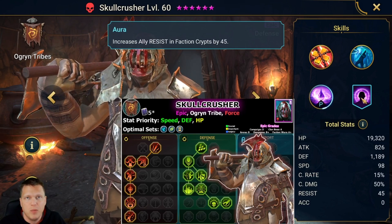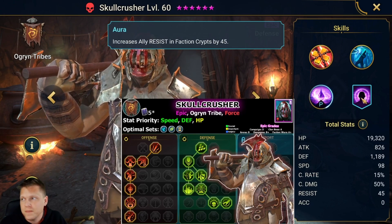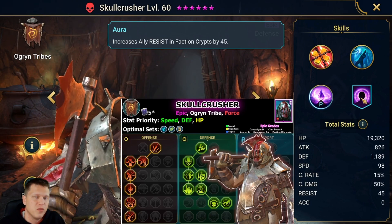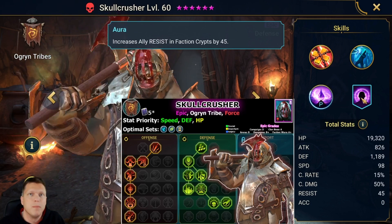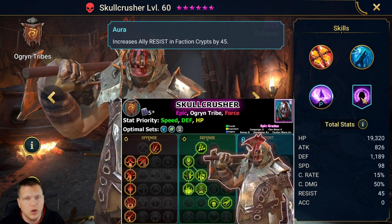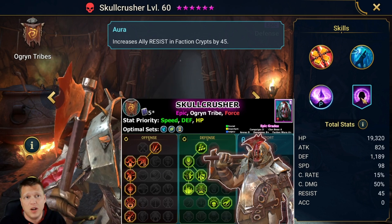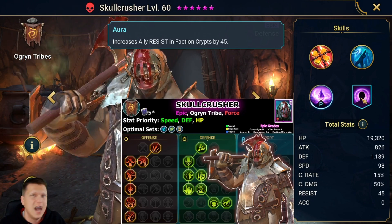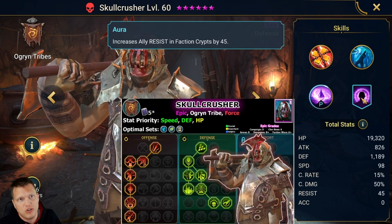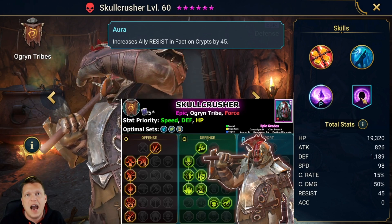He's actually pretty decent all the way up to the super endgame of arena — he can be a game changer. Dungeons B+: he's going to be really good in the fire knight because of the ability to provide counterattack on your whole team and burst down the fire knight's shield, and he'll also provide ally protection and unkillable. Faction Wars A+: the Ogryn Tribes are a weaker faction, so Skullcrusher is going to be absolutely incredible there.